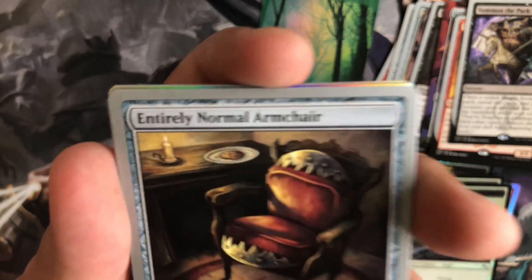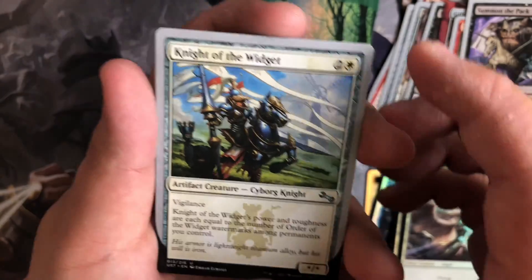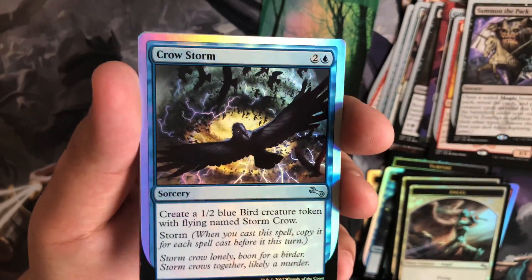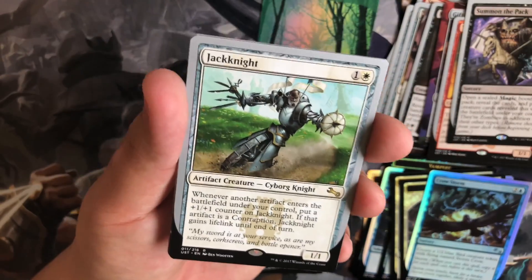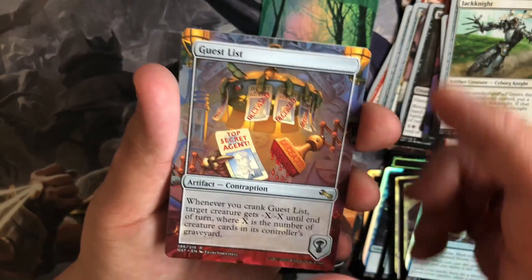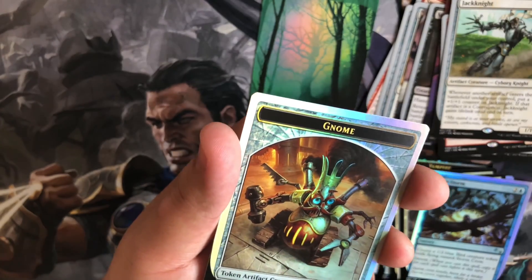Entirely Normal Armchair — get it? Entirely Normal where there's like that little trap right there where you sit down and it just crunches on them. Midlife Upgrade, Night of the Widget. And our rare — no way, okay so this isn't our rare, this is a Foil. But this is a Foil Crow Storm. I believe we have two or three Storm Crows and foil tokens, so this will be pretty sweet for fun. Jack Knight as our rare. We have a Plains and a Guest List. Dispatch Dispensary. And let's see what our last Foil Token is — we got a Gnome.